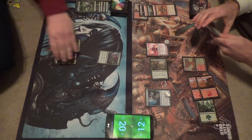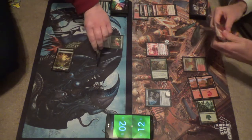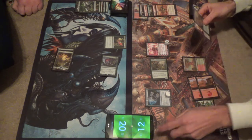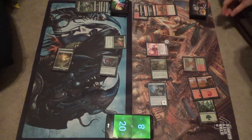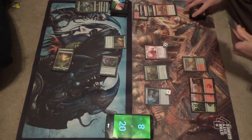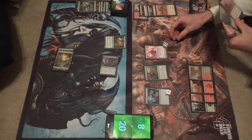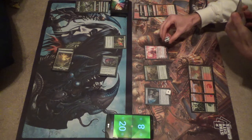I swear I have red sources in here. I believe you. Go to 8, end of turn, tap it for... Okay. Now let's see — I can get real cute here. This is what we're doing: we're going to plus Chandra such that I will add 2 red mana, then spend two of it on an Abrade, which lets me draw a card.